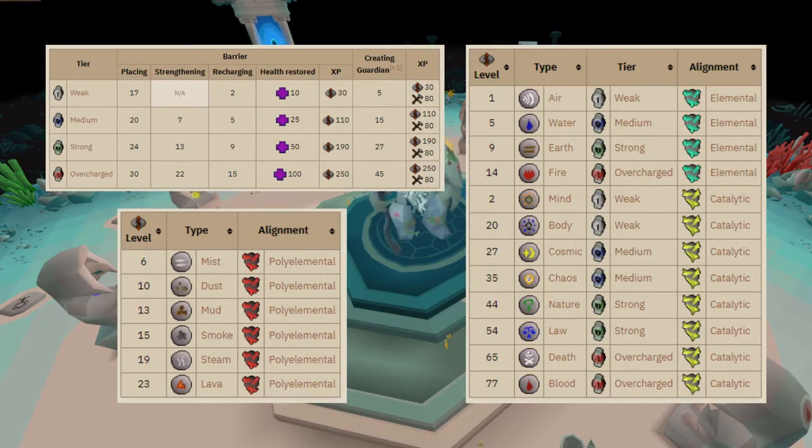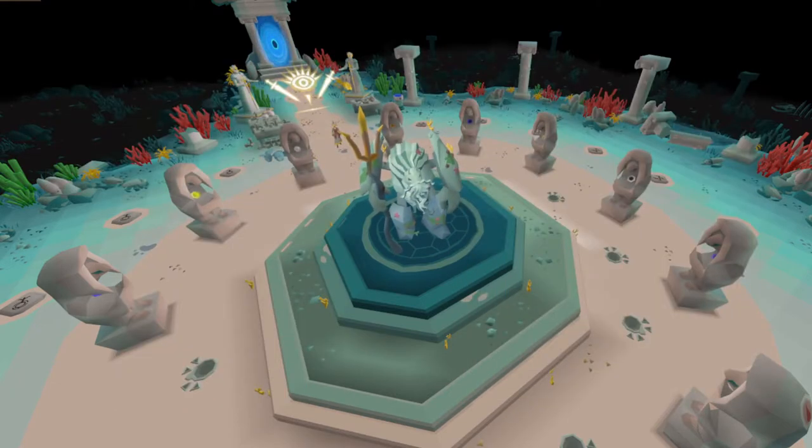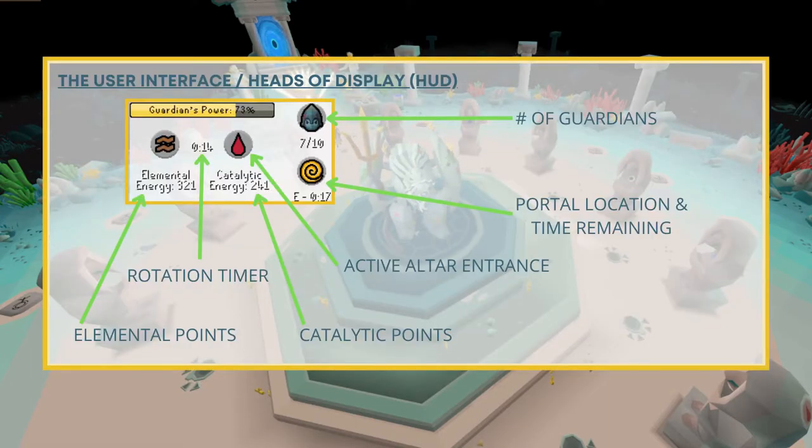Before we get into the map breakdown, I want to cover the user interface — the heads-up display — that you will see once the game begins. When the game begins you will see this come up in the top-left corner of your screen. In the top right you will see the number of guardians — the number created with cells. Below that you will see the portal location and time remaining; in this example it is east with 17 seconds remaining.